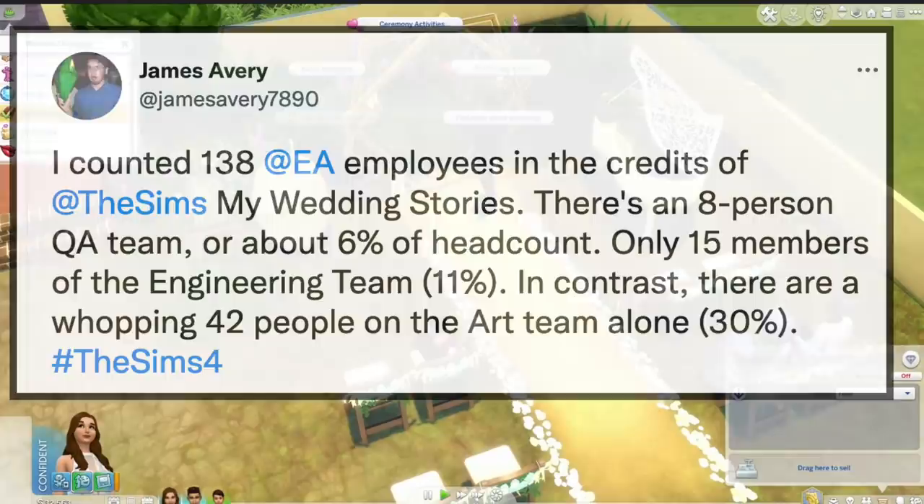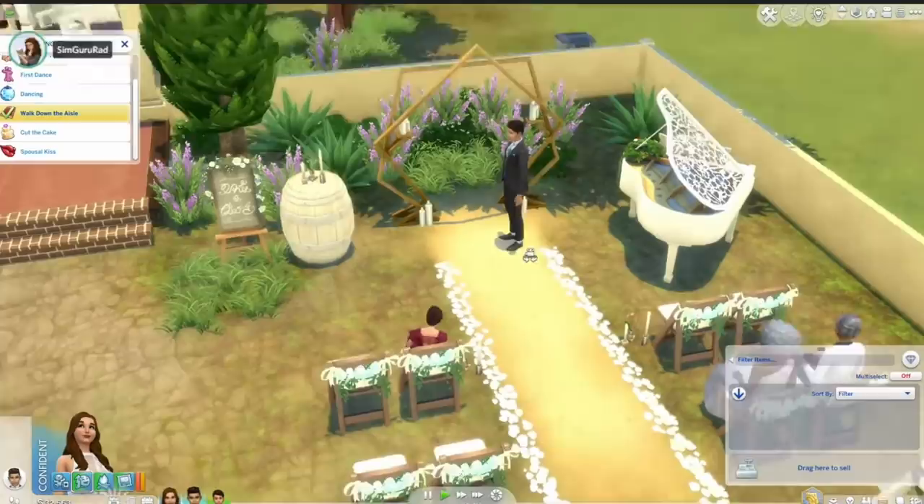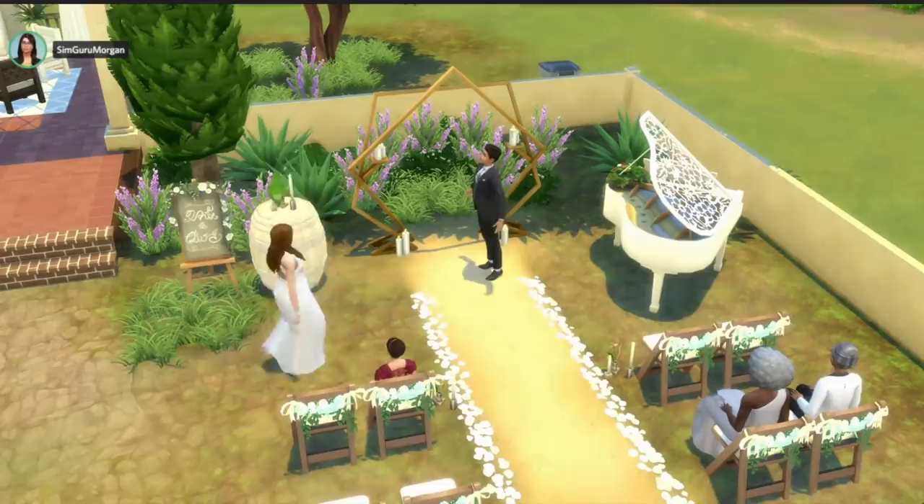Now in all fairness, there are a couple of things to consider. Yes, there are a lot of new assets in this game — a new world, 82 CAS items, and 82 build items. But I wanted to see if this is a change from previous packs. And in fact, it is, and the change is shocking.